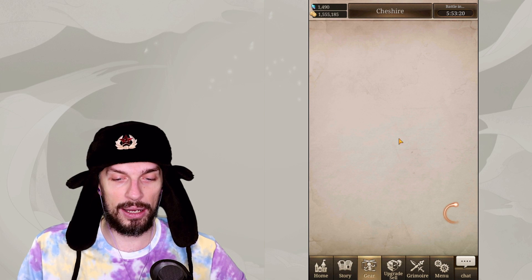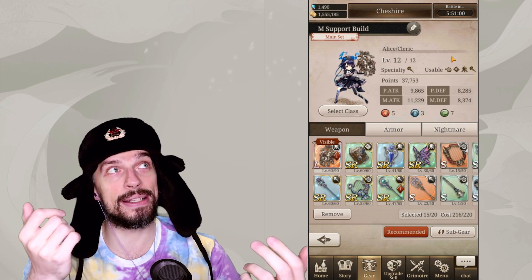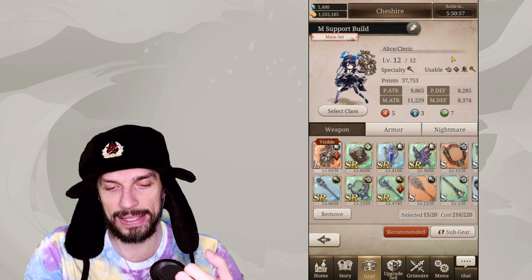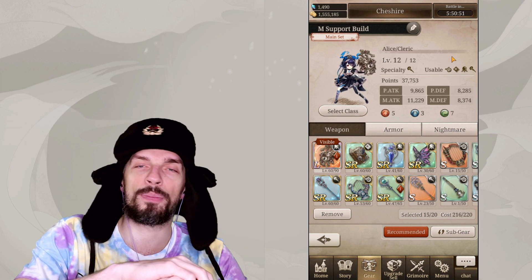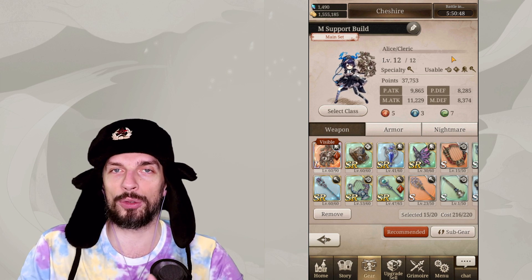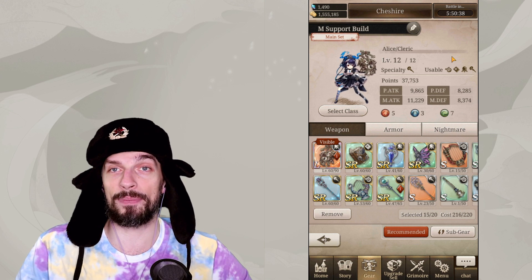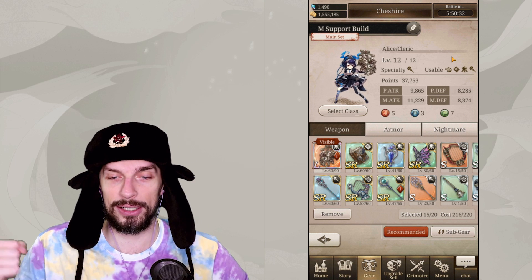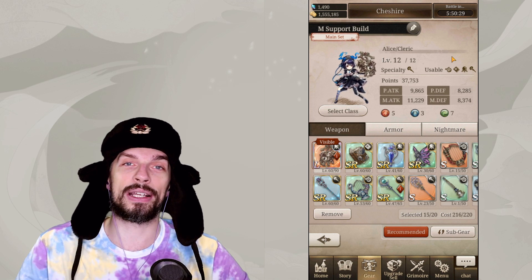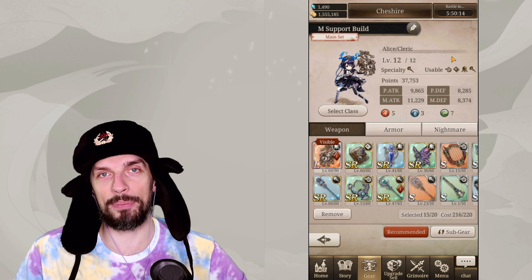So the quick summary: equip all your best gear in your main setup; upgrade everything and spread your experience across as many items as possible rather than focusing on one — that's the most cost efficient approach; get as many cool weapons and nightmares as possible from events and stages; farm stages and events to get more upgrade materials; upgrade all classes to level 4 for an additional small boost; and don't forget that sub gear gives you only 10% of item stats.